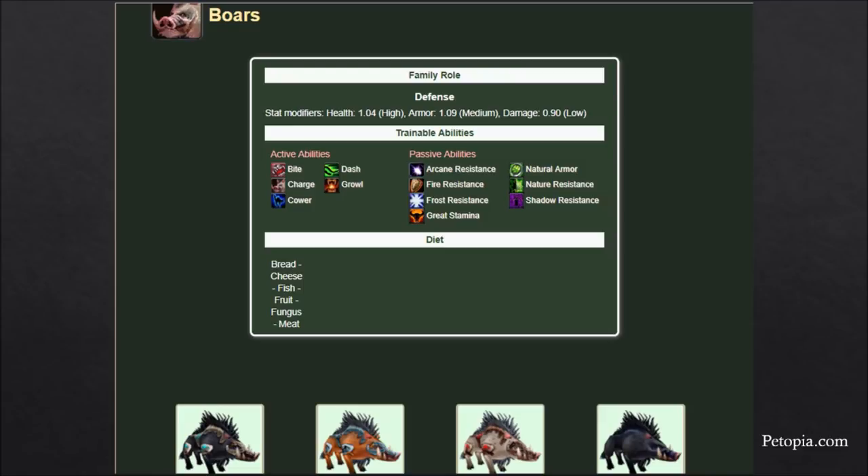Boars are one of the favorites. They're defensive — they have a very low damage modifier — but they also have a nice easy diet. Dash gives them a sprint. The biggest thing about boars is the Charge ability, which makes them a high-performance pet for leveling and PvP. Charge is like the warrior's Charge — your boar dashes to the target instantly, immobilizes them for one second as a CC, and increases the damage of their next attack. While leveling, this means you can instantly get your pet to the target, hit with a high burst of damage, generate a lot of aggro, and immediately start laying into the target.